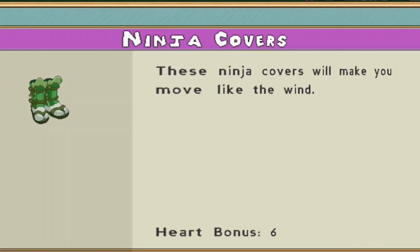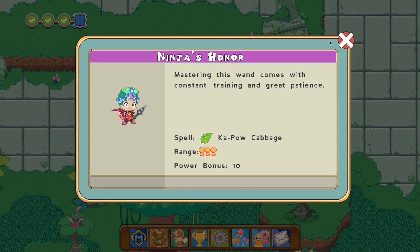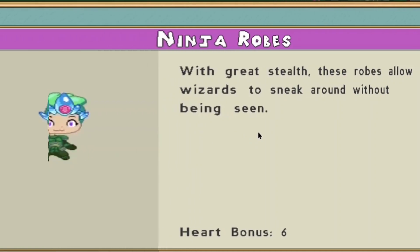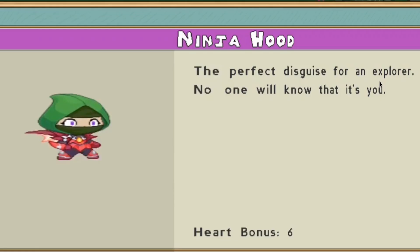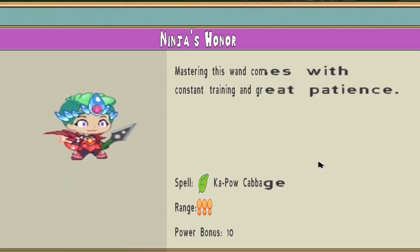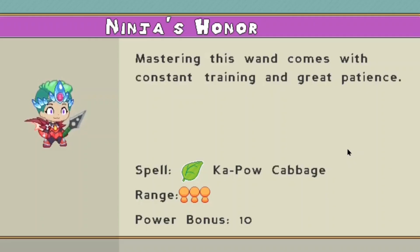It seems like all of the items here will be doing a heart bonus of 6, while the wands will be doing a damage bonus of 10. Ninja robes - with great stealth, these robes allow a wizard to sneak around without being seen. So it seems like this entire season is based around ninjas, which is pretty cool. Ninja hood - the perfect disguise for an explorer. No one will know that is you. And the ninja honor - mastering this wand comes with constant training and great practice.